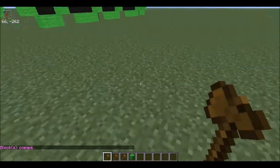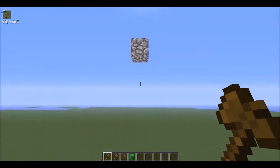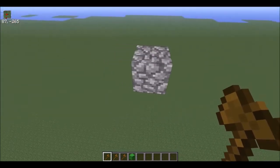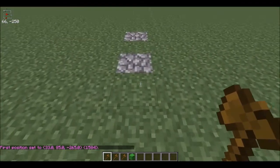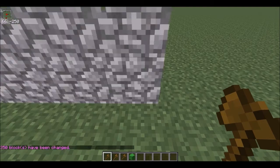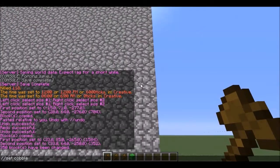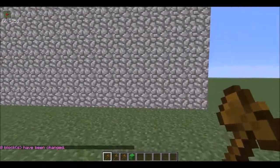Now I want to build a wall, so you're going to either build up or fly up — however you're moving — and get to a height as high as you want your wall. You'll select that location: left-click for first position, right-click for second, and then do //set. You can use whatever material you want; you can use IDs. We're going to use cobblestone, so you can do 'cobble' or the ID '4' — either one works.